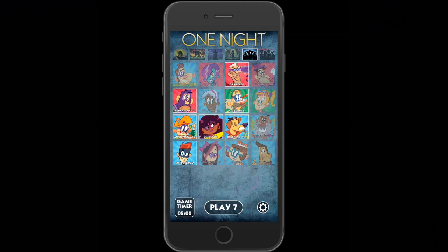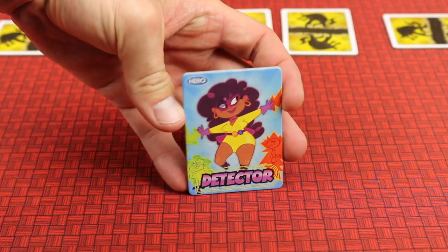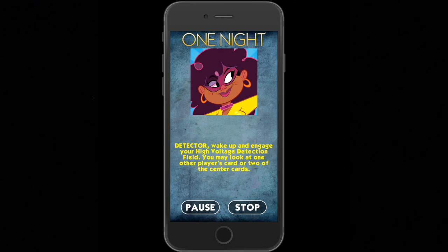You can download the free One Night app on your smartphone or tablet to get started playing quickly. Roles are dealt out secretly to each player, and the app will walk through the rest of the night phase, having certain players open their eyes and use their superpowers in secrecy.